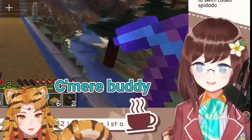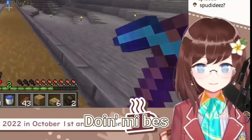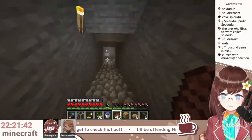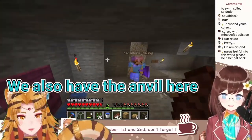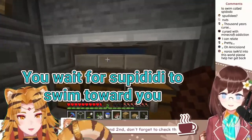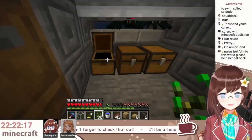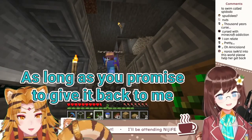Come here buddy, I'm coming — move your tiny little legs, I'm doing my best. The mine — so I go down here. This one is the spudiddy farm. We also have the anvil here. You stay here and wait for the spudiddy to swim towards you. When there are a lot of them you kill them — you have a sword? I can lend you my sword as long as you promise to give it back.